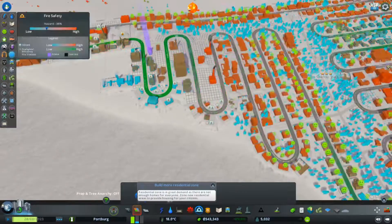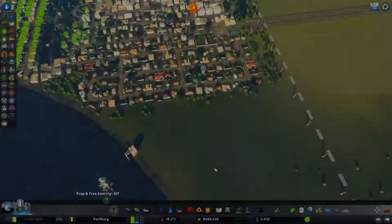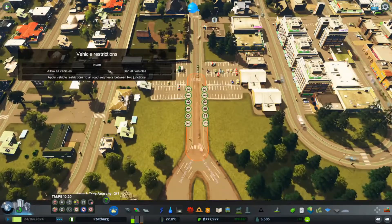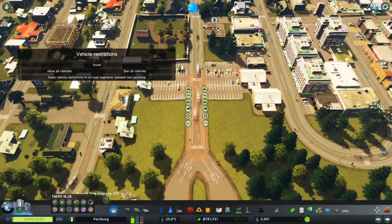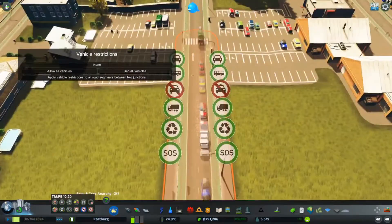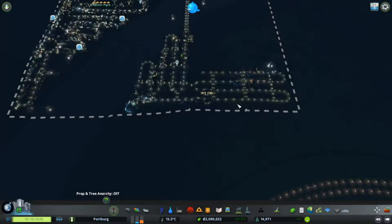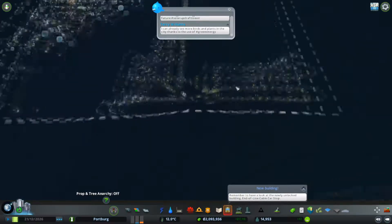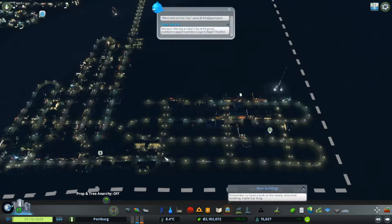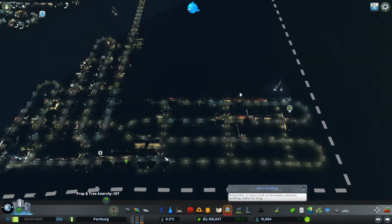Coming in and putting down some more city services — another fire station, another police station, the big ones as mentioned earlier. Then jumping in to ban all the taxis — and then I realized my mistake. We're going to ban all the cars. Now we have no traffic problems whatsoever, because you can't have traffic problems if you ban all the cars. We are nearing the end of the video — we sort of just built and built and built and let it expand. We actually end up with quite a tidy little nest egg and barely any demand whatsoever.